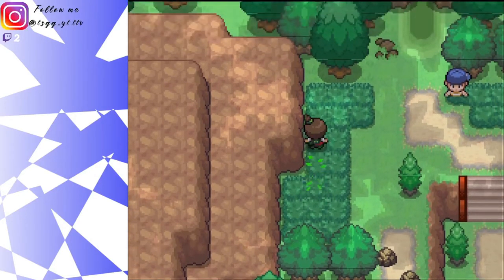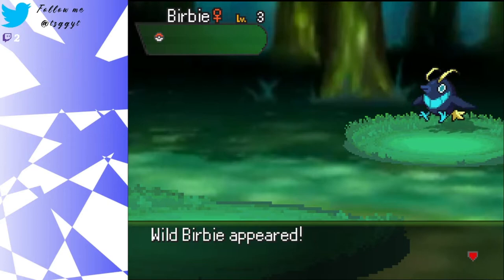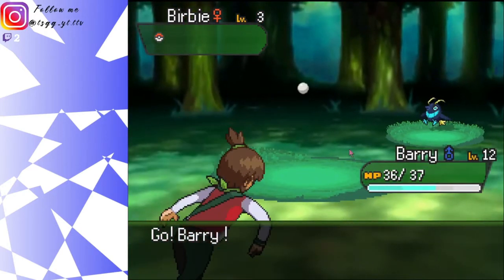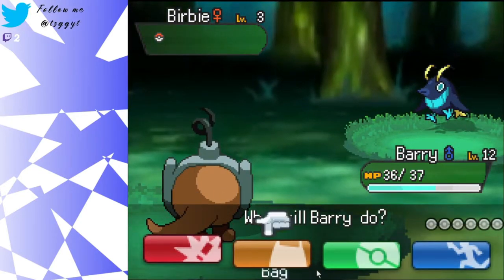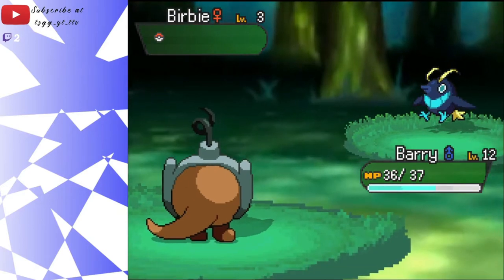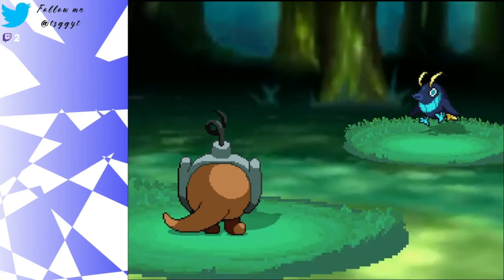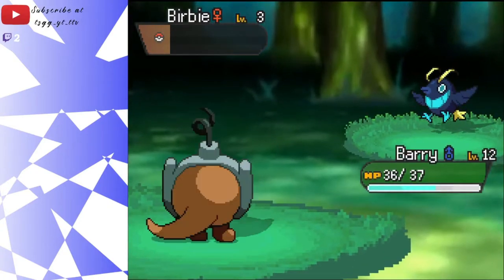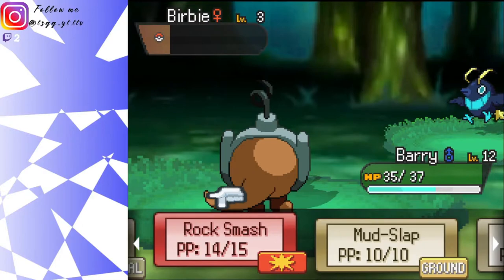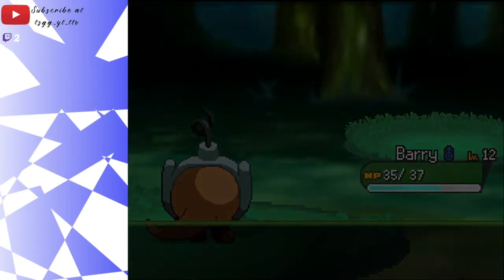I was about to enter a battle and then I realized how Pokemon works - oopsies. We'll use rock smash - that was actually pretty good, just one hit and then it knocked like two thirds of the health gone. We're also like four levels above Burby's level, so another rock smash - perfect.